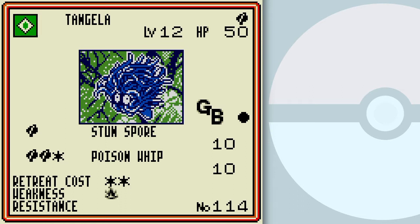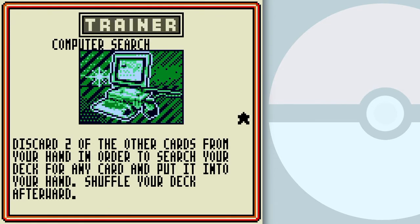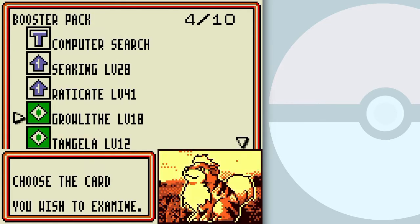Whenever you see a card with a GB symbol, that means it's a GB exclusive card. The symbol next to that — a circle — means that it is a common card. Cards that have diamonds are uncommon, and cards with stars are rares. Got it? Good.